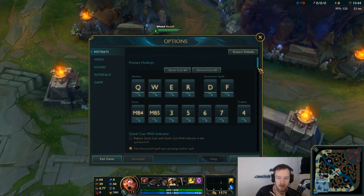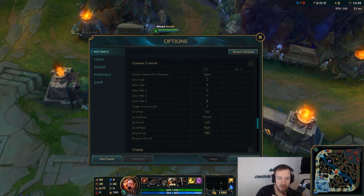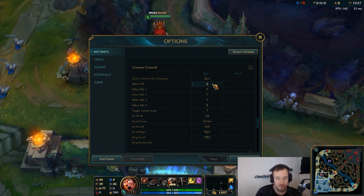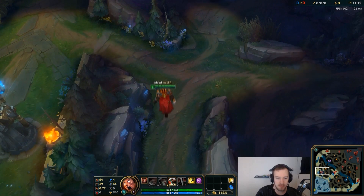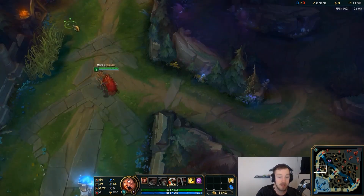Another really important thing that a lot of people don't use is camera control. It's really important to be able to select your allies, which a lot of people don't have bound. Following my philosophy, I put my hand towards me, so I use X, C, V, and B for ally selection. I rebound recall to N, so I can base with N. As you can see when I'm streaming, I can quickly switch between my teammates without effort. Moving my hand up to the F keys takes too much effort, which is why I changed that.